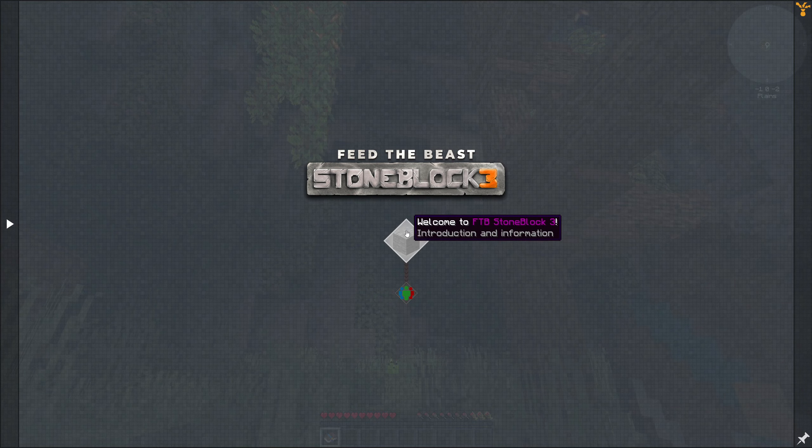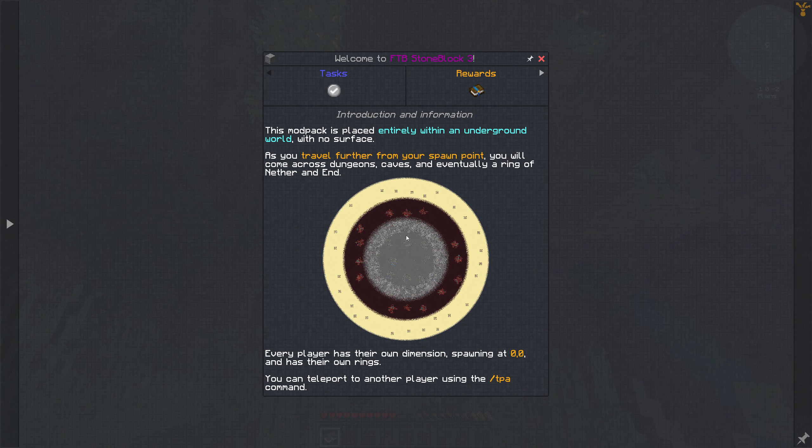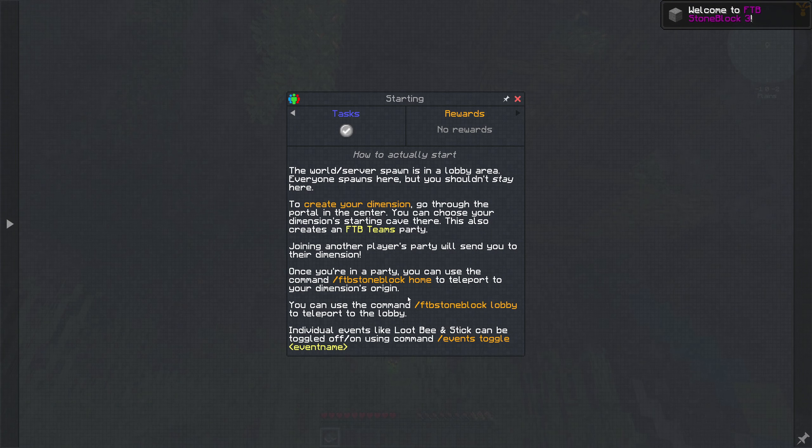Let's click this book. Welcome to Stone Block 3 — introduction information. It's like an inner circle and then an outer circle, and every player has their own dimension spawning at zero zero with their own rings, so we can't dig to each other. You can teleport to another player by doing TPA, which is a standard command. You can also use the lobby command to get back, and individual events like loot and stick can be toggled using events toggle.